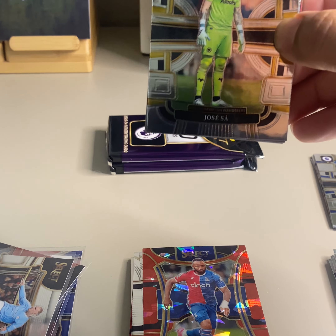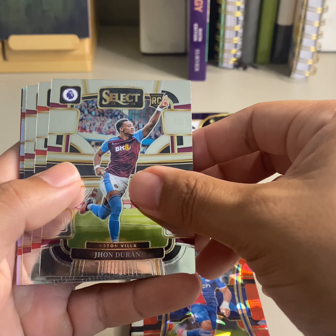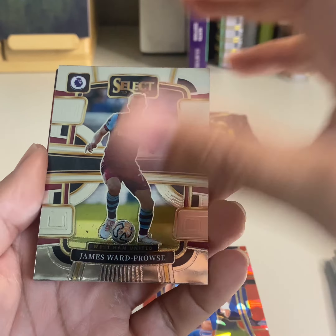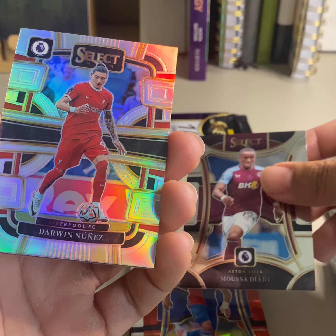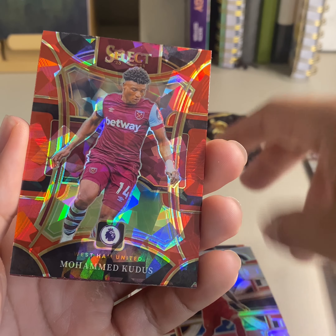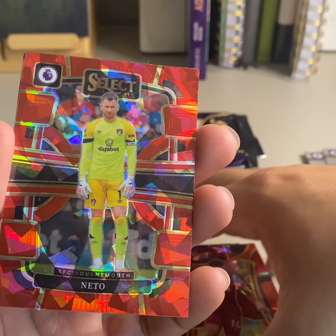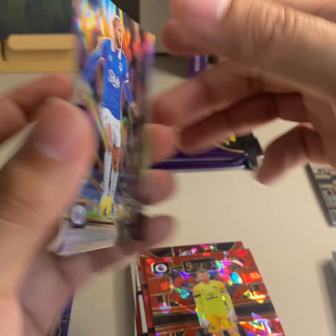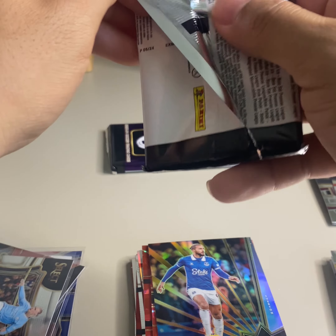On to pack four. There's Alisson, Becker, Duran on the rookie, Willy Kambwala on the rookie, James Ward-Prowse Mezzanine, Mezzanine Moussa Diaby, Darwin Nunez on the silver, Mohammed Kudus on the Red Ice, Neto on the Red Ice, and a Select Stars from Everton on the silver prism.